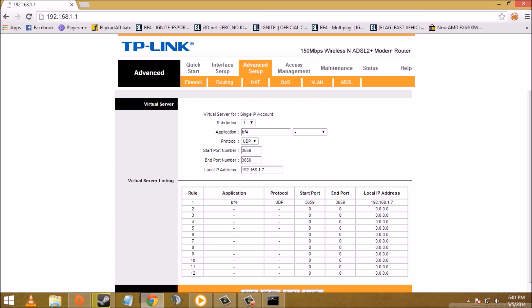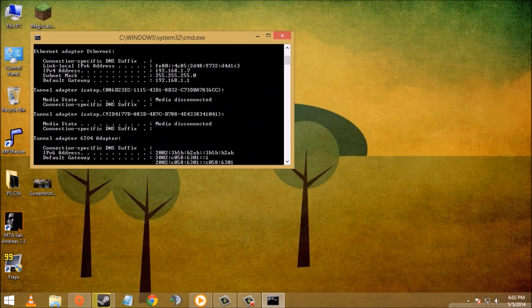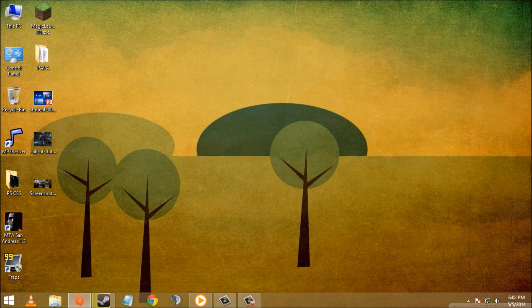The changes will be saved and will appear in the Virtual Server listing. After this, close your browser and close everything you opened. You can now join your BF4 server without any problem. Thank you for watching — please rate and subscribe if you liked the video.